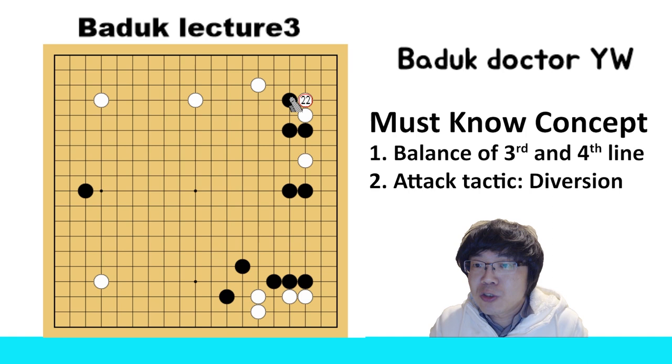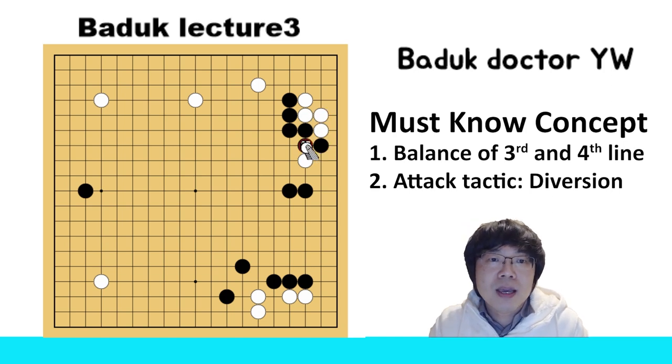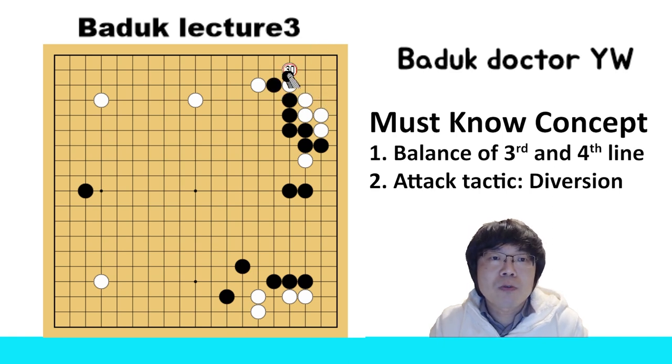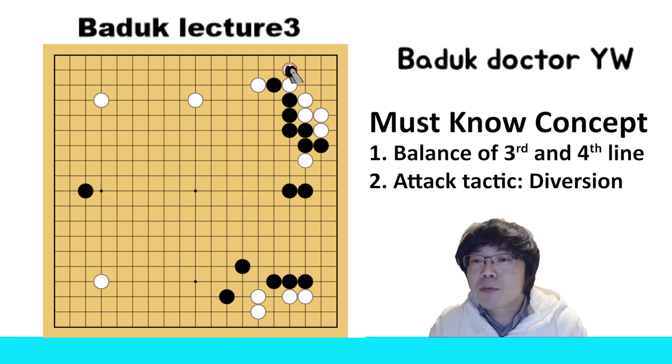Then somehow this one stone is in danger. You can just try to connect. At that time you can try to be together with this white stone. Black must cut here, and white can connect, and then black connects here. At that time you can connect between the four stones and one stone of white. Now this black move is not possible, because if black just has a wedge, you cannot play here — black can still capture your four stones. So if you have to connect like this, that's not good enough for white.